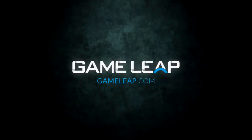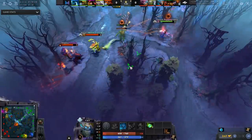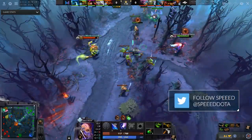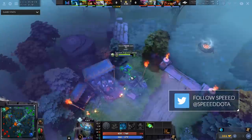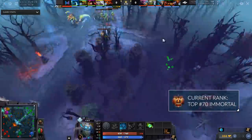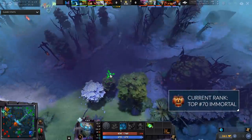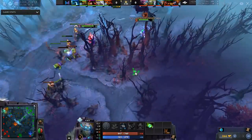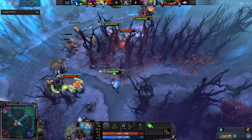I want to talk about how position 4s have impact, especially in the pro scene. These movements are very important. I want to make sure you understand what you should be doing in the early game as roamers. The roamers I'll be mentioning are the likes of Earthshaker, Tiny, Tusk, Earth Spirit, and Clockwork - so if you like playing heroes like that, this is the video for you.